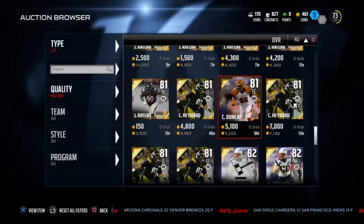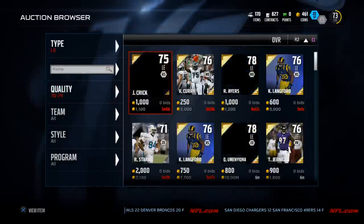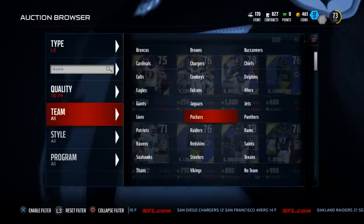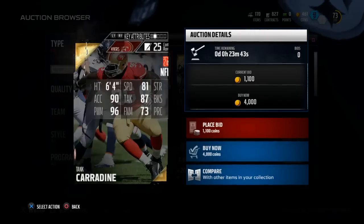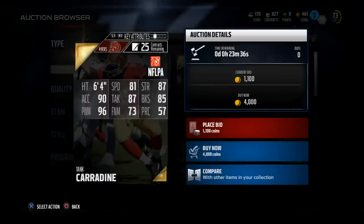Overall, for my money, Tank Carradine is the best Mutt budget player for the left end category in Madden and I really think he's one of the best left ends on the market. He's much better than any of the guys in the next tier and probably even better than some of the guys in the following tier. He's got 81 speed, 87 strength, 90 acceleration, 96 power moves, 87 tackling, and 85 block shedding. If you want to be better on Madden Ultimate Team, get Tank Carradine — you will not regret your purchase.